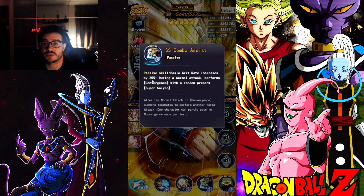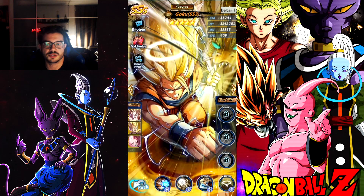The crit rate increases by 20%, which is also very good. And then convergence of a random present Super Saiyan — you have Miracle Trunks. Miracle Trunks goes, Super Saiyan 3 Goku goes, Miracle Trunks goes again. So Miracle Trunks attacks twice and the convergence is 50% damage. So if Miracle Trunks does 500k damage as an example, the second time he goes with convergence it will do 250k damage.